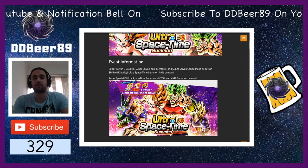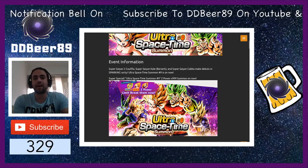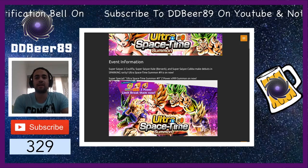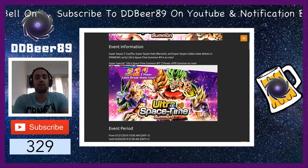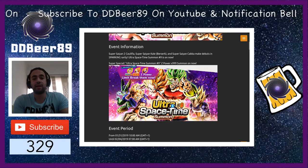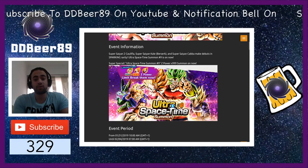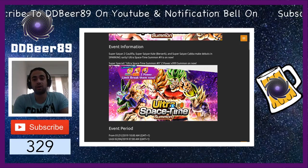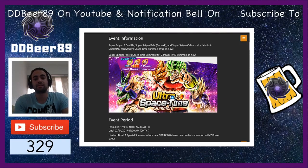It says Super Special Ultra Space Time summons number 9, Z Power times 999. The period is from the 31st of January until the 4th, so you have about four days on this. They've made it a little bit longer than the Ultra Space Time number 8 banner, so I'm a bit surprised by that.